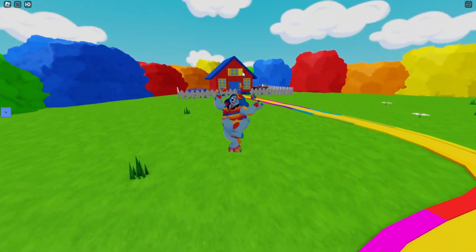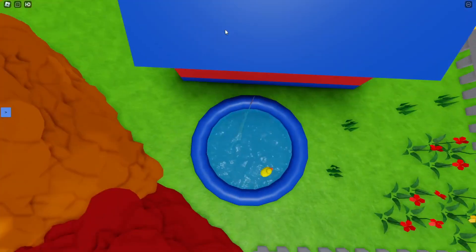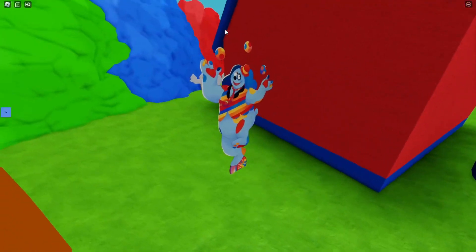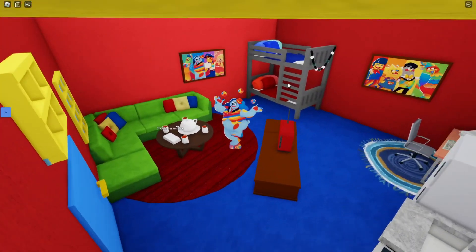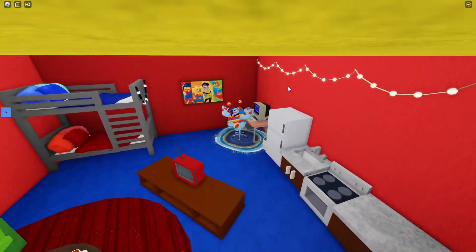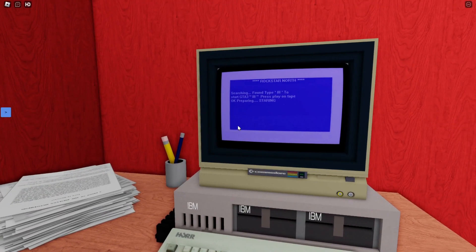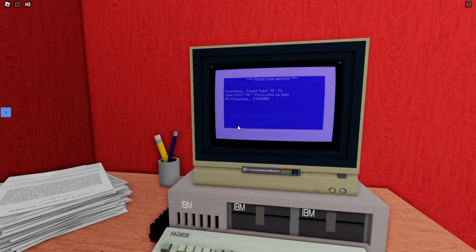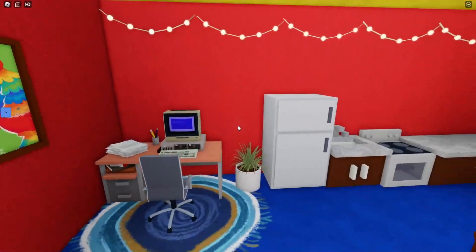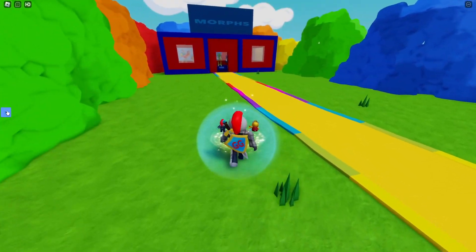What about this house all the way in the corner? Surely there's got to be something cool in here. We got a little pool - whoa, I'm like under the water! What's in this house though? We got a bunk bed, a tea set, a computer. What are we watching on the computer? GTA 3... 3? Do you want to play GTA 3? I don't think so.